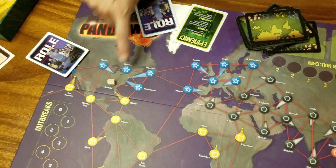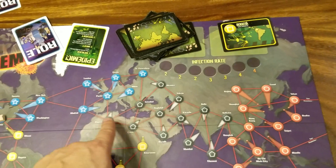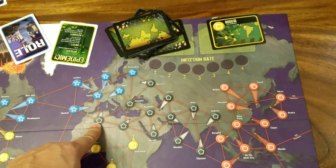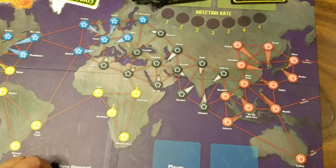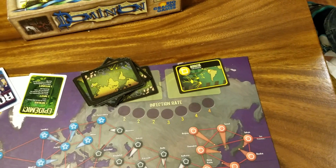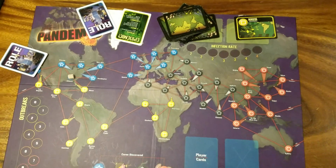Once a disease is cured, every player who lands on a space with that disease just has to take one action to remove all the cubes. And once you eradicate all cubes of one color, that disease is eradicated. If you draw that color in the infection pile, it has no effect — it becomes useless.